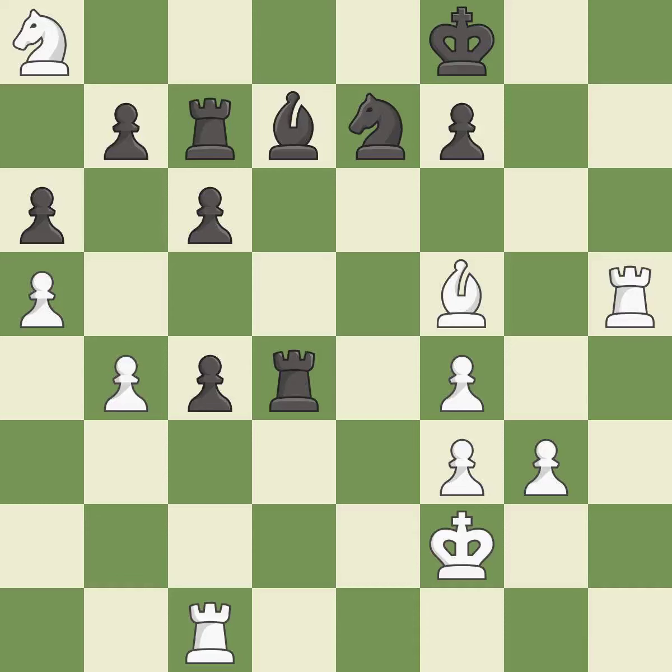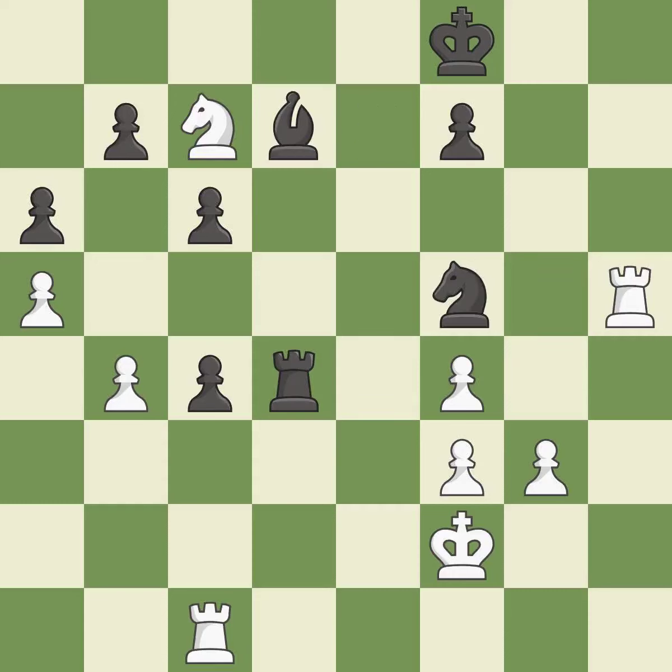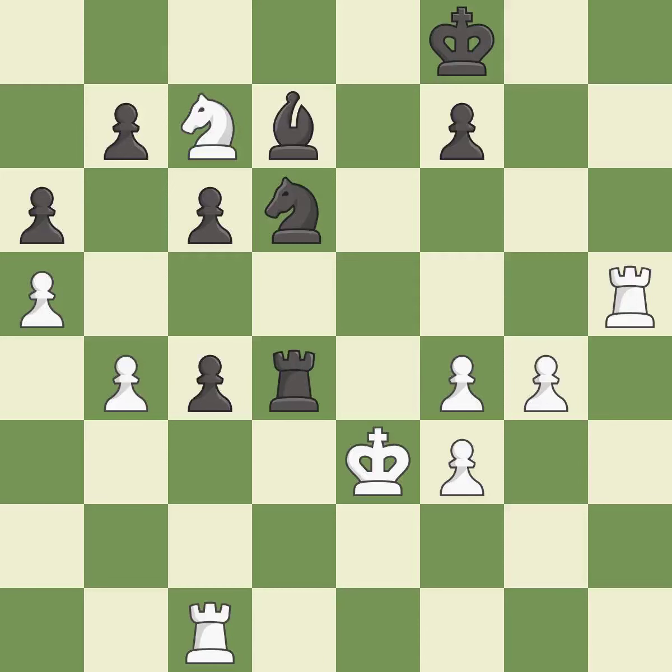This offers to exchange pieces of equal value — it is excellent. That rook was free for the taking — it is best. A solid choice — it is excellent. The opposing knight is kicked by a pawn and must now move or be captured — it is excellent. This moves the knight to safety — it is excellent. This defends a pawn that was under attack and had no defenders — it is excellent.